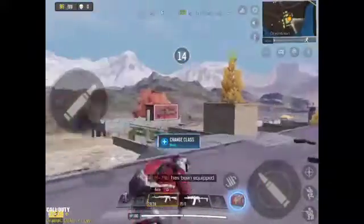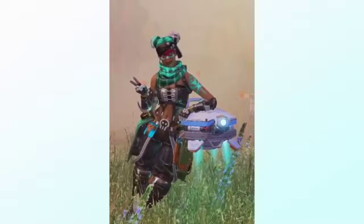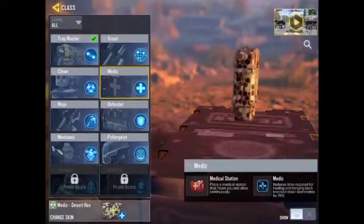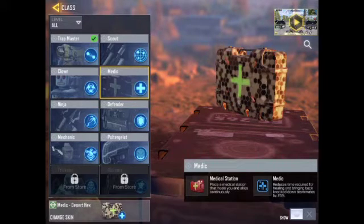Step zero: if possible, pick a character that can heal themselves, like Lifeline in Apex Legends. I call it step zero because it happens before the game even starts. In some games you don't have such an option — good news, nothing's messed up yet. Step zero is helpful but not necessary.